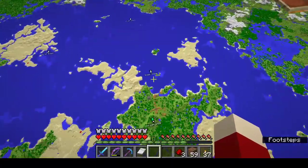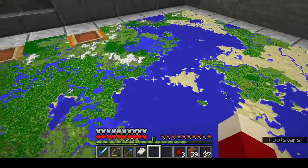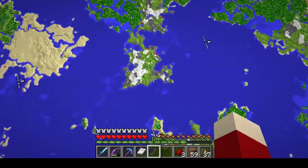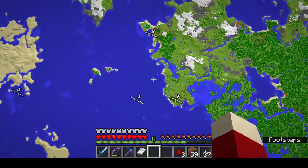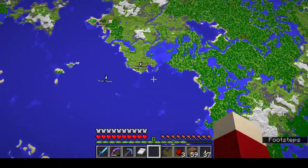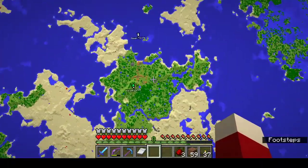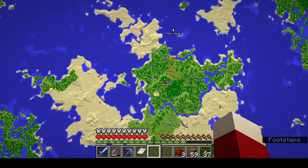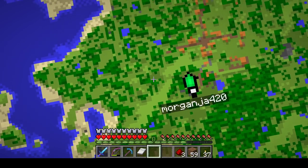I also have working trains that connect all of our bases. I just finished the one over to Wolfie, who just started playing a few weeks ago. I also have one that goes all the way down to this village which we're calling Morgoon, and then all the way under the ocean to Morganja 420 - yes, that's his real name, Morganja 420.